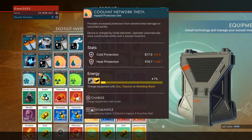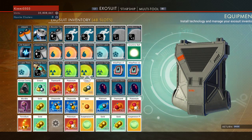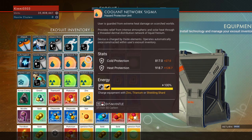Those are the coolant networks — if you're going to spend any amount of time outside hunting for this plant, it is an absolute must that you have these on your exosuit.